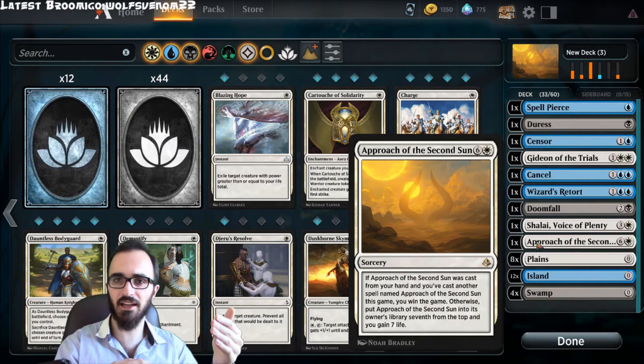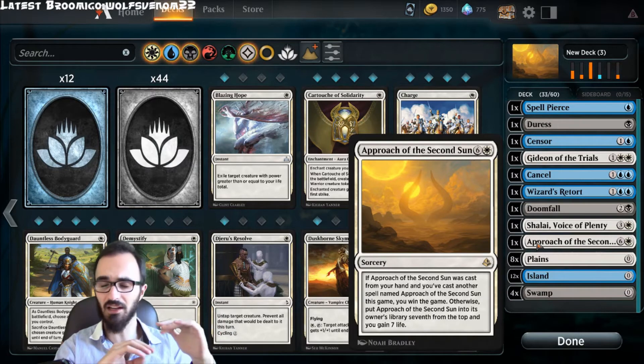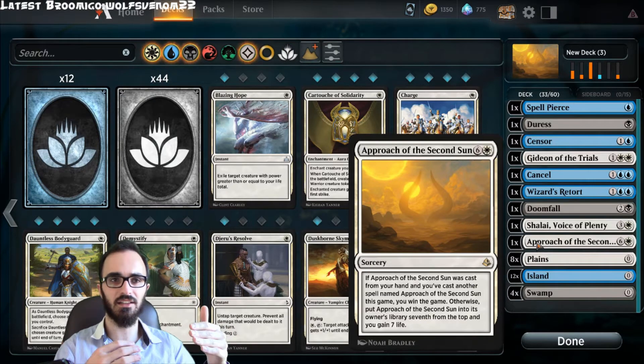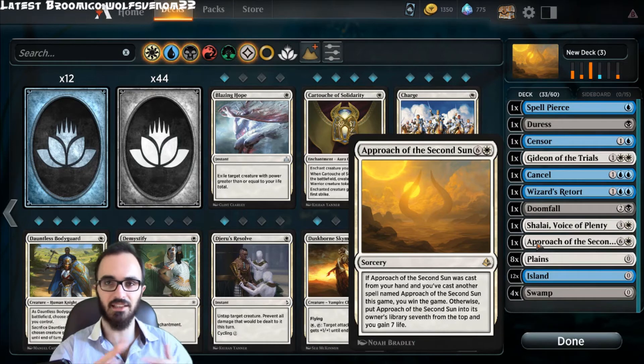First of all, let's discuss the decks that are built around this. The decks are usually blue and white, or some kind of Esper or America control, but they are all completely control decks. They are really heavy on control and card search — they just filter, filter, filter until they find Approach, then cast it again, and that's how they win the game.